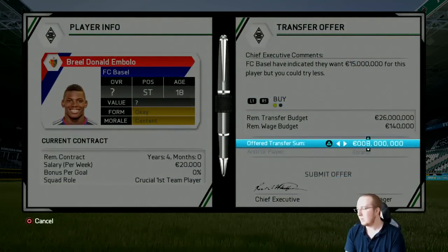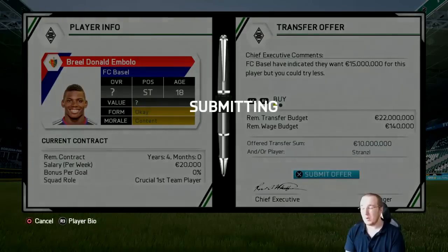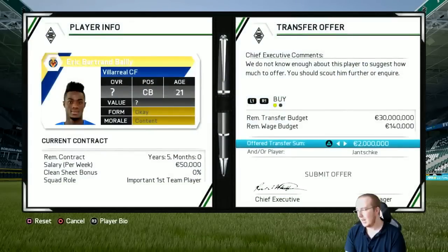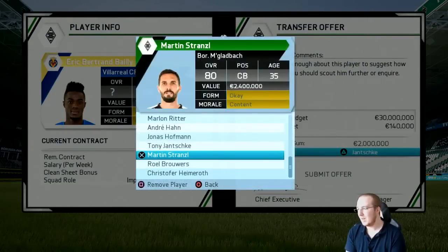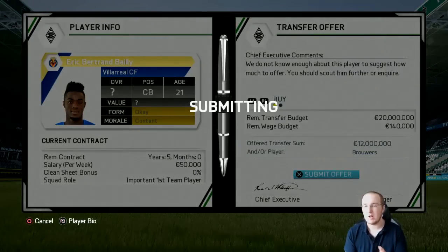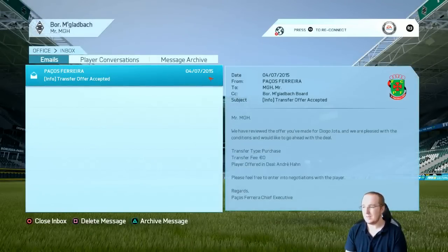For Basel I'm going to bump the offer up to 10 million to see if they accept. Villarreal are not interested at all in Jancka. I'll try Brewers instead and increase the offer to around 12 million, since Bailey is around 16 to 20 million pounds if you just make an offer. Let's see what happens.